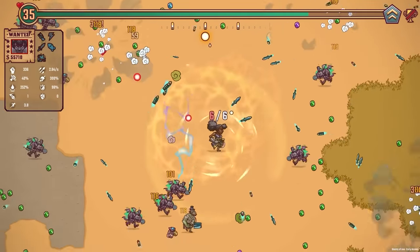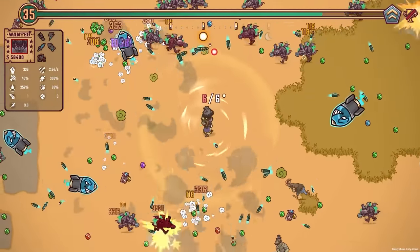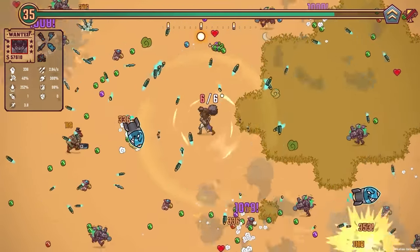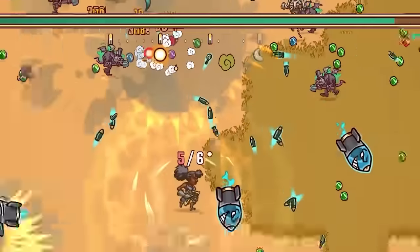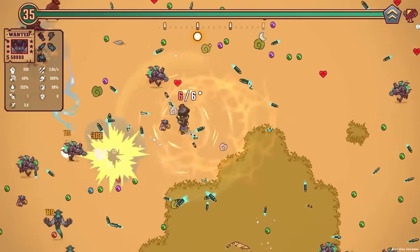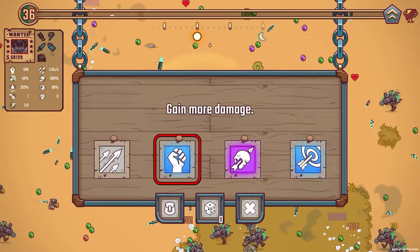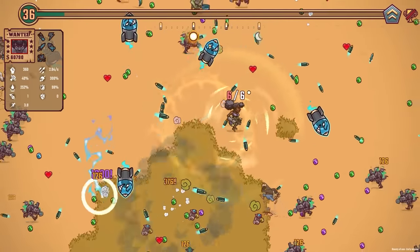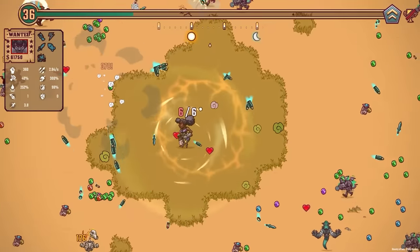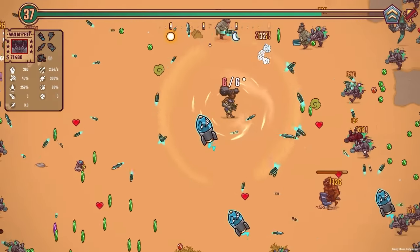We got an upgrade - there are so many notifications now because I think there are challenges where you get extra gold. We took the pushing bullet upgrade - so every 30 shots we do those huge blue ones, and they split into three as well. They also bounce off the screen, so we need to try and get our attack speed up, although not ideal with that one. Maybe we'll just do more damage for now. Since we only shoot one of those big ones every 30 shots, we want to do more shots per second so we're shooting them more often because they are powerful. I just turned off the explosions because they were hurting my eyes a little bit.